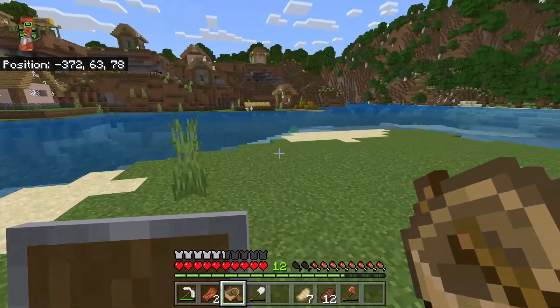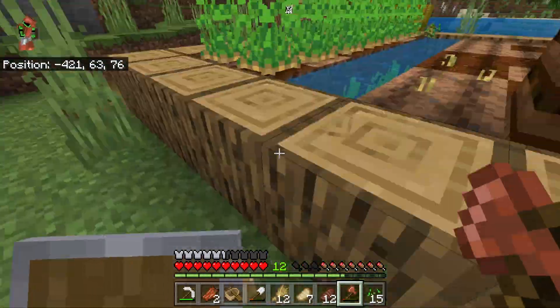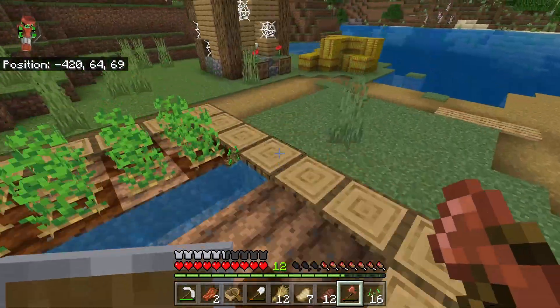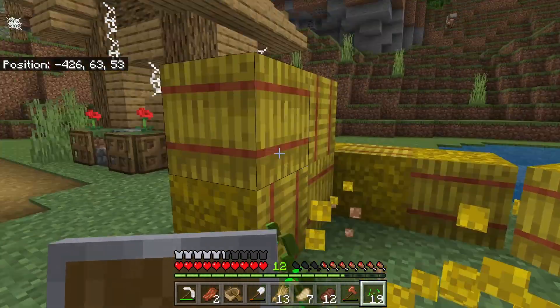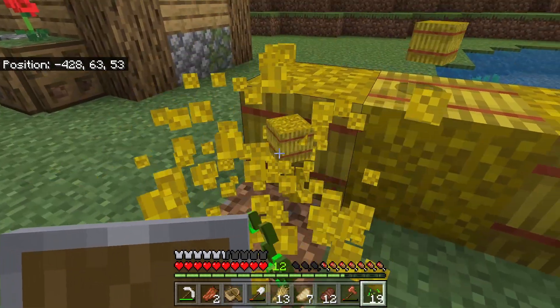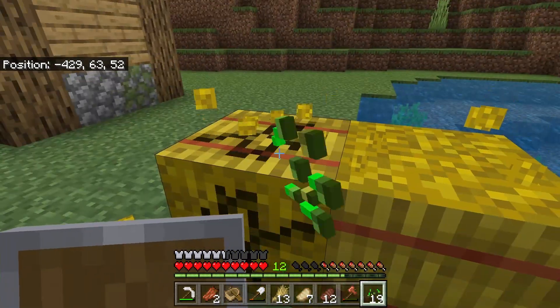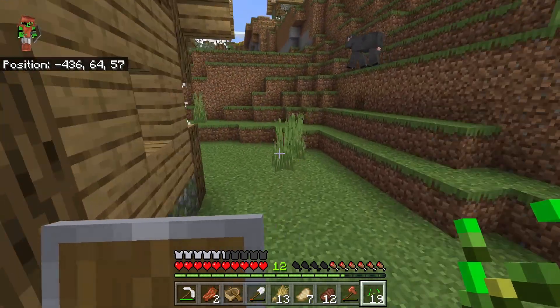I do not want to kill any of the zombie villagers. I might as well loot everything — it's not like they're going to take any of this because it's a zombie village. This is also a pretty bad thing because that means we don't have a village nearby, since in the 1.18 Caves and Cliffs update part 2, villages have become a bit more rare. So that's a problem.